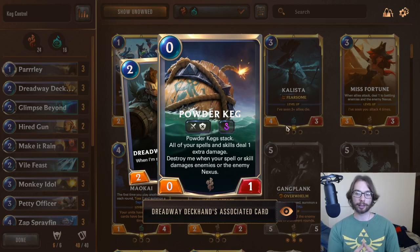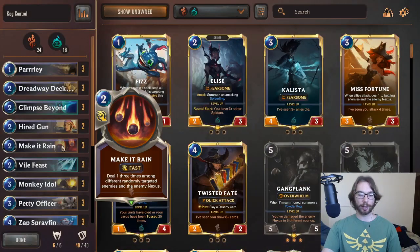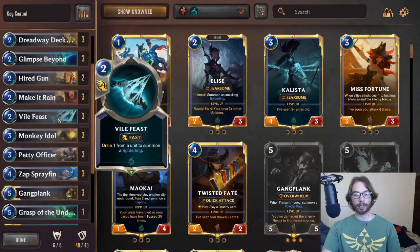Basically what the kegs do, if you're not familiar with them, is these are units that get summoned onto the field from other means — you can't play them in your deck — and basically these kegs will power up all of your damage-based cards or skills if they're from a champion. So things such as Make It Rain, things such as Vile Feast, will gain a damage boost. If you have one keg on the field, this deals two damage; two kegs, three damage, and so on, allowing you to basically turn this into a Mystic Shot, which can be pretty scary for your opponent.